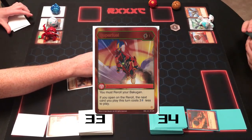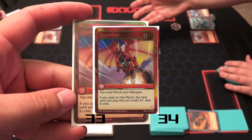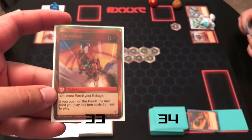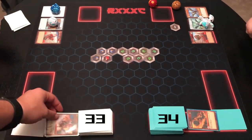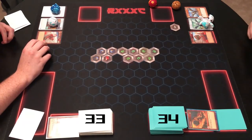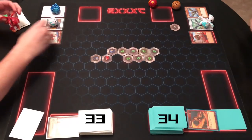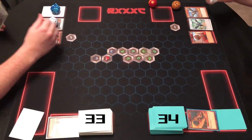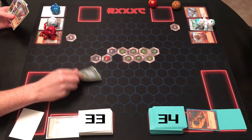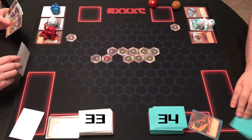He's going to play a Super Fuel — another one of the new cards, proxy here sorry. You must re-roll your Bakugan, and if you open on the re-roll, the next card you play costs three less. Dangerous card, staple-worthy we would say. He gets his Magical Shield for 750, so that's minus 500 — the next card is basically free. Matrix power, minus 500, so you're at 750 versus 1150, it goes to 650.